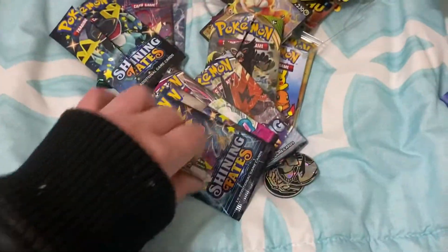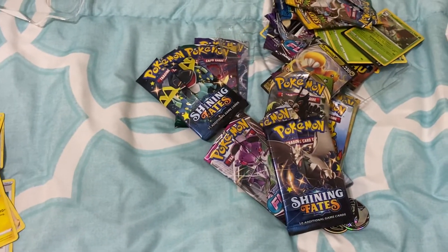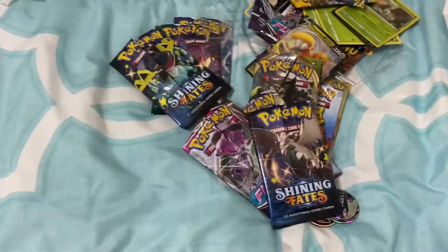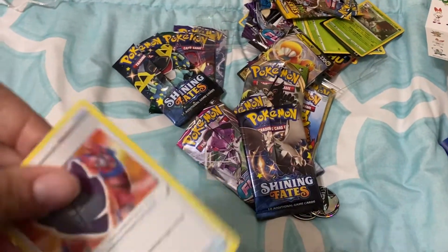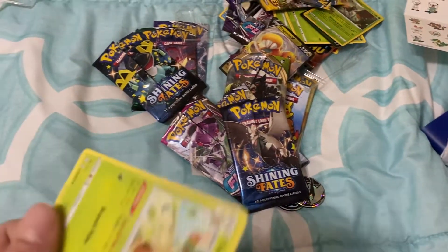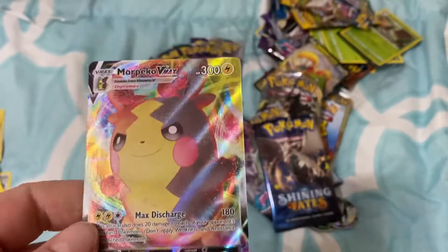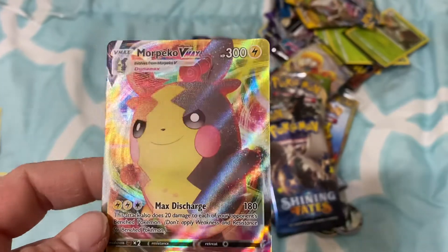This one's really pretty. Alright, let's see if we can get these cards out now and see what is in them. Oh my gosh, this is going to take forever. Alright, this is the code, everybody. Oh my gosh, there's like so much of the same stuff. Energy. Oh, that's a beautiful shiny right there. Whoa, is that like a rainbow one? Or am I imagining things?